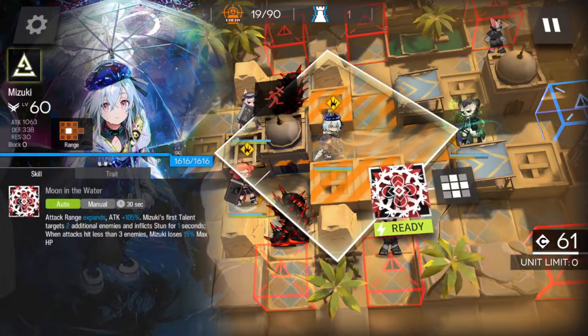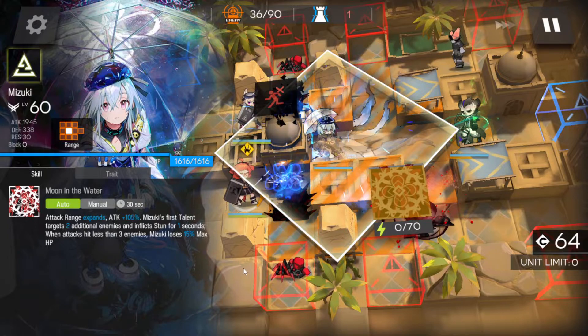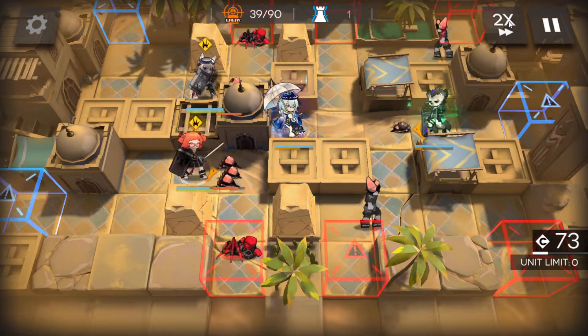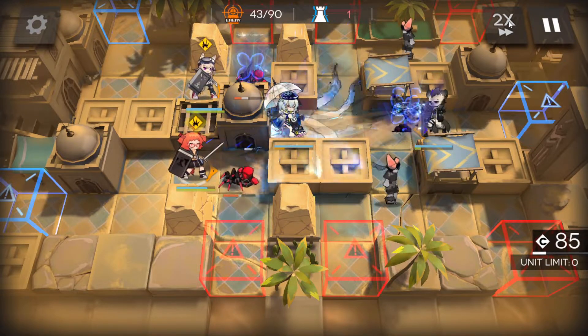What we're gonna do is, after Mizuki's first attack, we're just gonna use his skill. His skill will just cycle — it should cycle exactly when the next second wave actually runs. I think they've actually timed this all exactly.